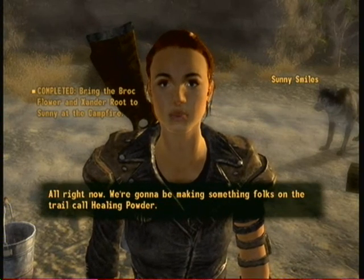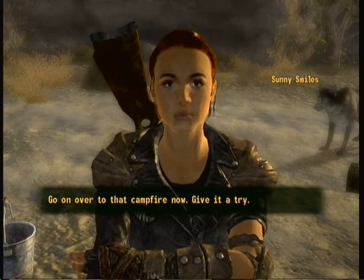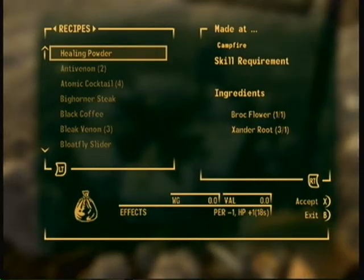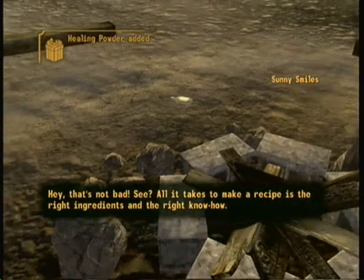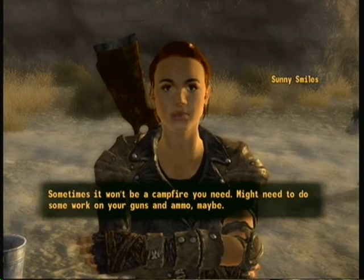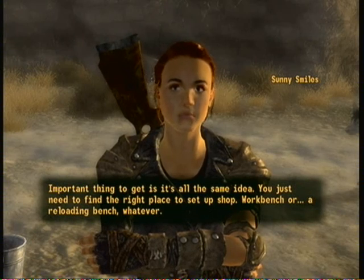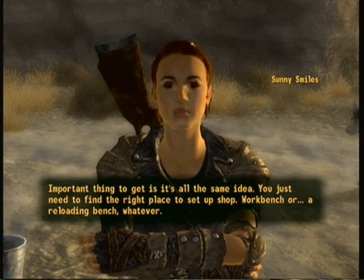Alright, we're going to be making something folks on the trail called healing powder. Go on over to that campfire now and give it a try. So we press X and then A. All it takes to make a recipe is the right ingredients and the right know-how. Sometimes it won't be a campfire you need - might need to do some work on your guns and ammo. Important thing is it's all the same idea, you just need to find the right place to set up shop - workbench or reloading bench, whatever.